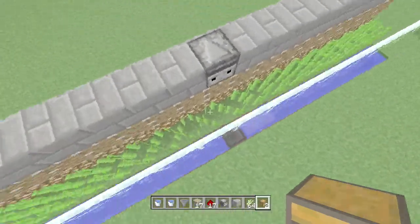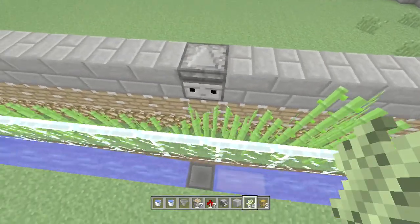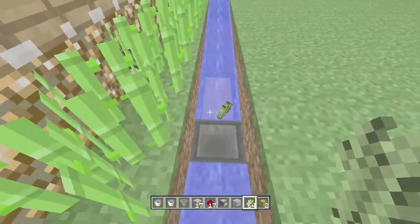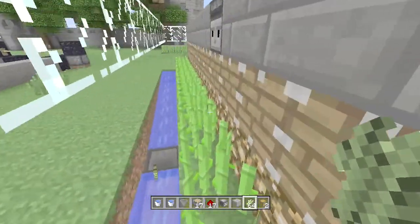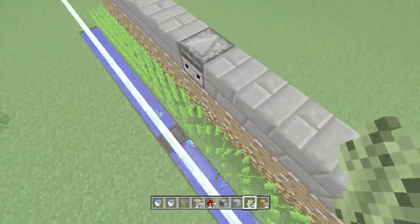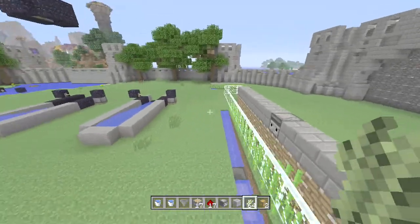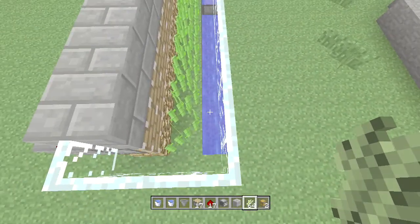This one is set up so that every time this middle one grows it harvests the top two layers of it and then the pistons push it into the water. It's currently set so that — because the latest update stopped items being pushed properly by pistons — some of the items don't quite make it the full block to the water. The ring of glass around the outside is just to stop items bouncing out too far and to keep them pointing in the right direction.